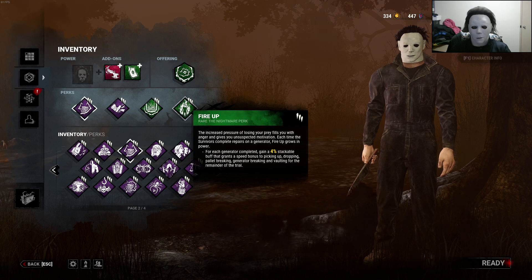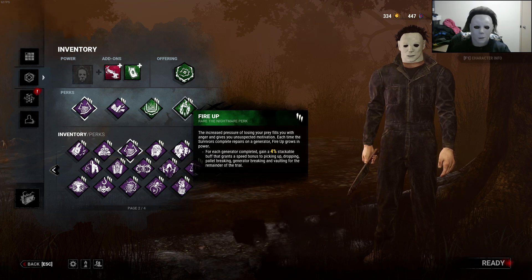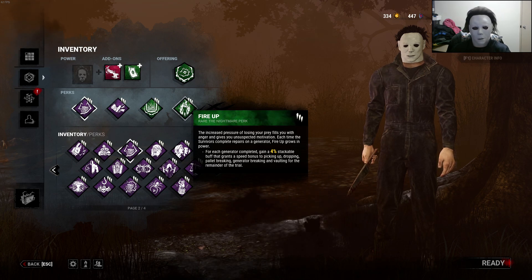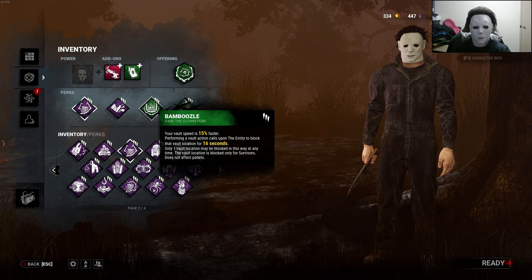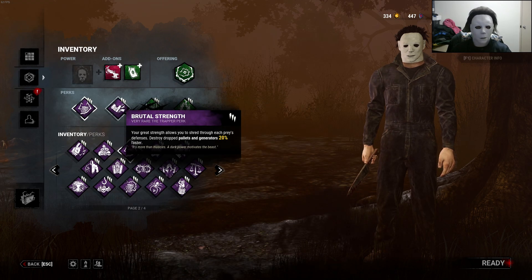And we're using Fire Up, so that for each generator completed we get a 4% stackable buff that grants a speed bonus to picking up, dropping, pallet breaking, generator breaking, and vaulting for the remainder of the trial. So if you stack those with Bamboozle and Brutal Strength, you're gonna be so fast. It is ridiculous.